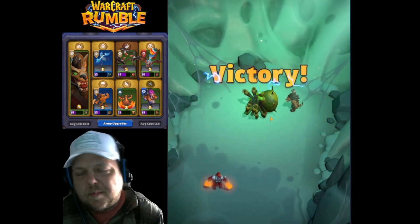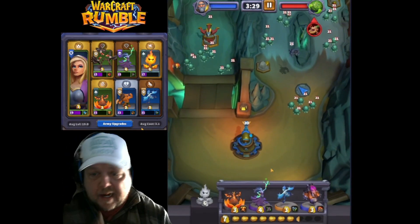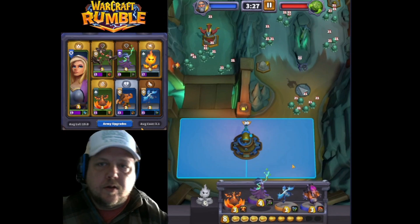Some unbound tanks in the back are helpful because she does do a splash area thing. So yeah, pretty easy — it might take a few tries, but not too bad. So next we're going to do a Living Bomb strategy.